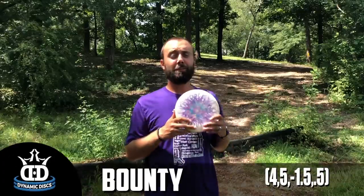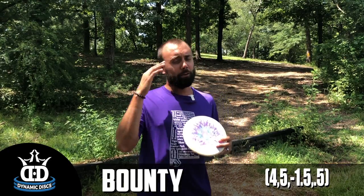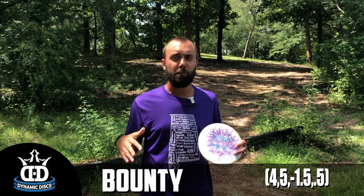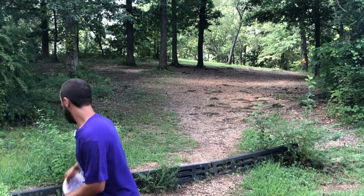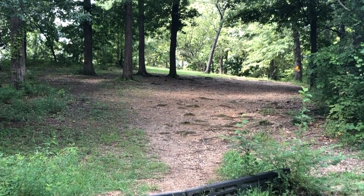The question is what are we throwing on this hole? Our first option is a classic — the Dynamic Discs Bounty. This understable midrange has been a workhorse for us. When you're throwing uphill, it's especially important to remember that understable discs are going to help you a lot. Overstable discs want to get to the ground fast, and when you're throwing uphill, the ground comes into play faster. The Bounty is going to be asking a lot to carry all the way there.